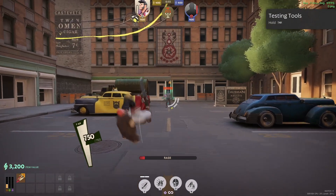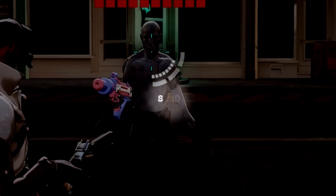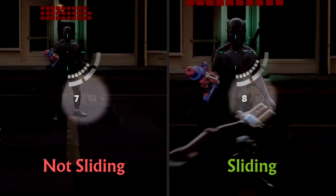Despite the fact that sliding gives infinite ammo, Express Shot will still consume ammo. However, this side-by-side shows that sliding does reduce the ammo consumption.